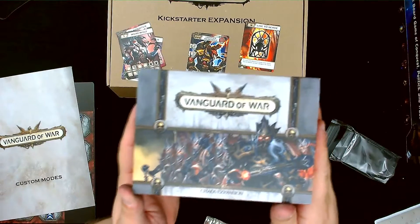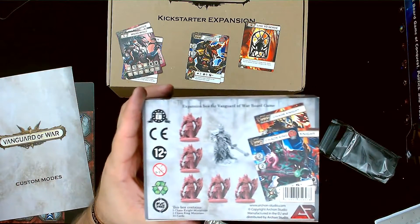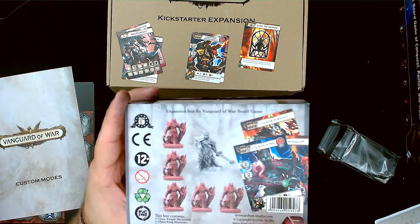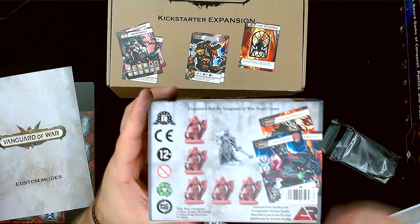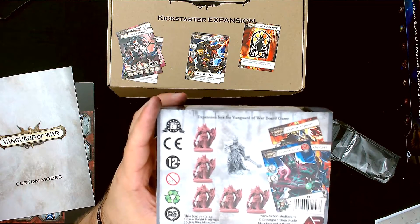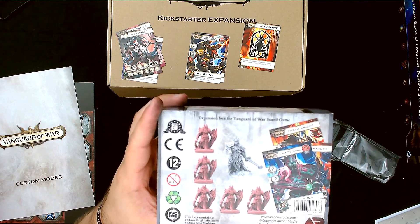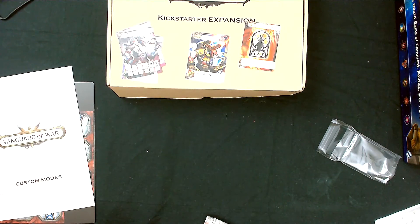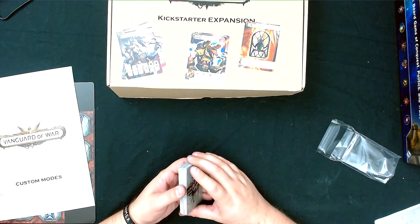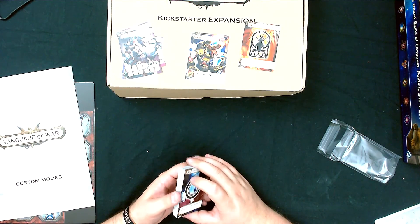The other box contains individual expansion boxes like this Chaos expansion, which gives you another boss and minion types that go thematically with that boss. You can put all the minion types into one big deck and play with everything, or just play with the core set, or mix and match however you want — slowly adding in whatever you like. That is Vanguard of War. Thank you guys for watching and I'll see you in the next video.